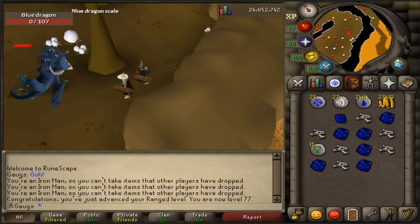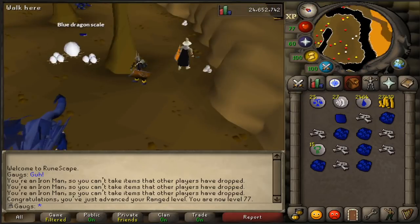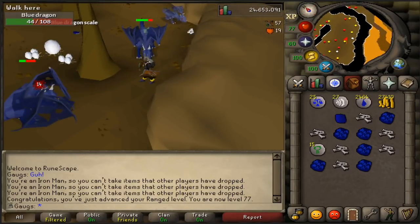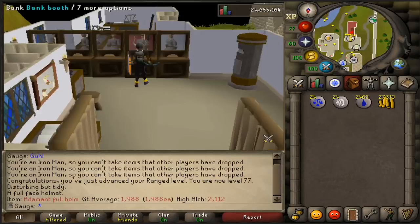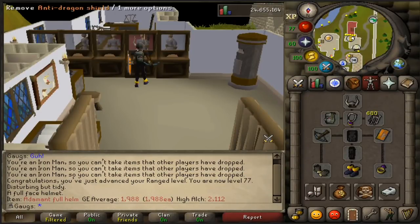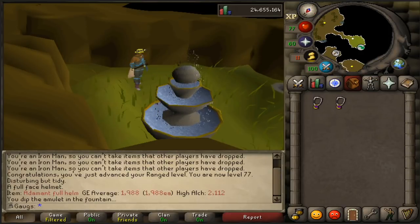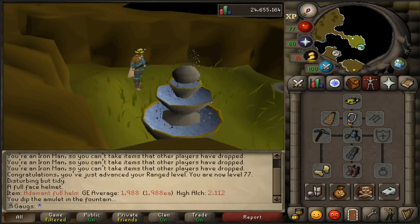We're at around 480 bones now and this will be the last blue dragon trip. The next step is making burning amulets for when I go kill green dragons and train prayer. I'll take a break between blues and greens to craft a ton of burning amulets. Looking at the bank, we have 474 bones, 497 blue dragon hides, and 27K coins picked up by the ring of wealth. I need to mine gems first, so I'm heading to Shilo Village to gem mine with charged glories to increase gem yield, specifically aiming for lots of red topazes.